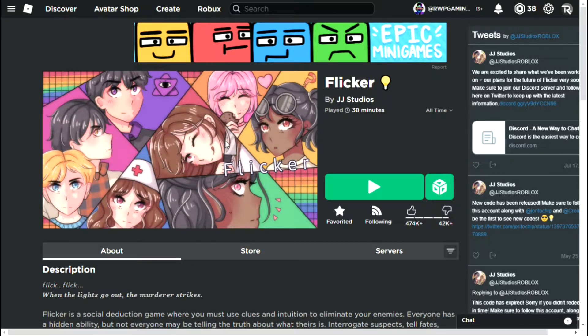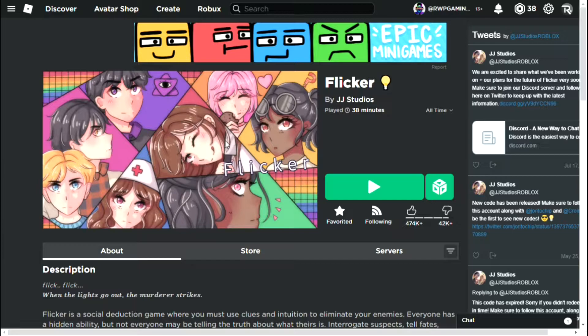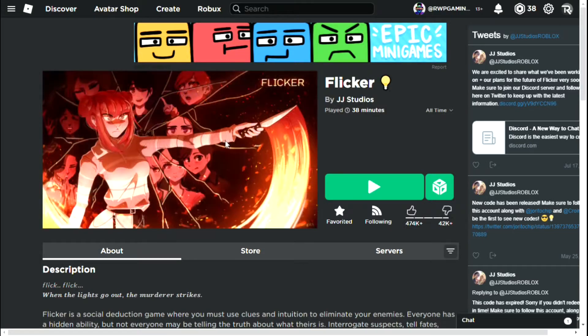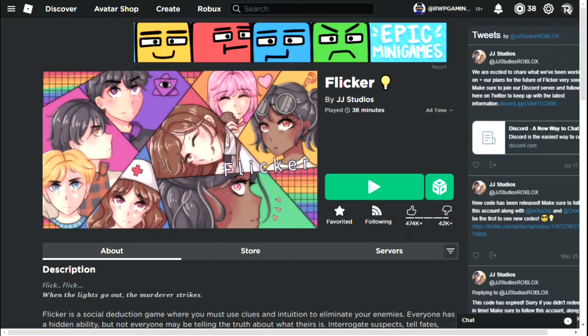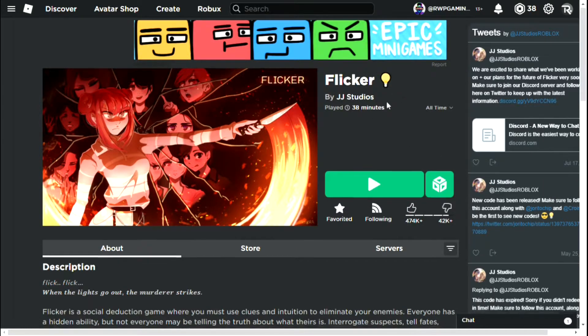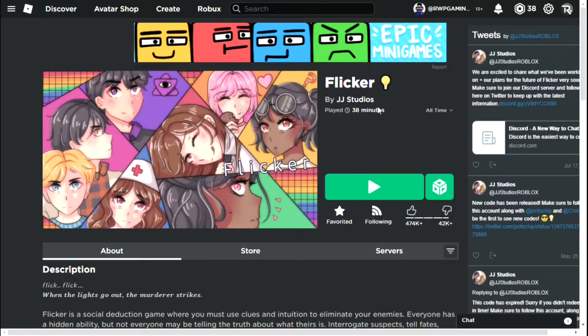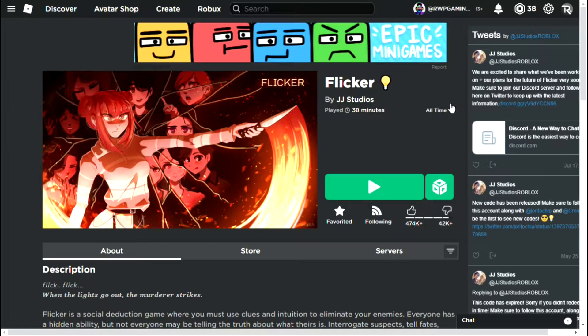Every night you can get clues and vote someone off. Whoever has the most votes gets kicked out of the game. You can also pass notes to people for private chatting, but there's a chance the note will drop and everyone can see it. You can write in your journal, and when you die everyone gets to see what you wrote, giving them more information. Those are the final details about Flicker — hopefully I didn't miss anything!